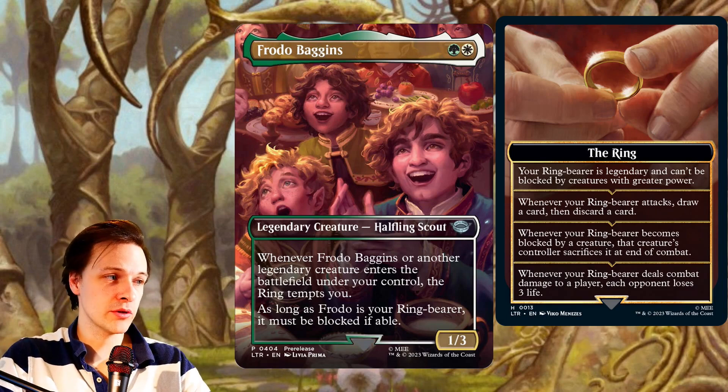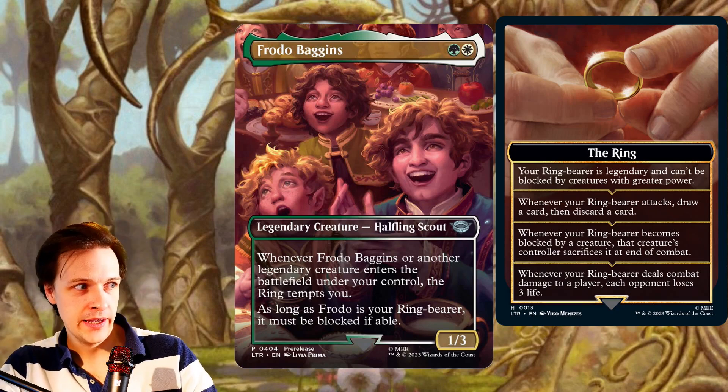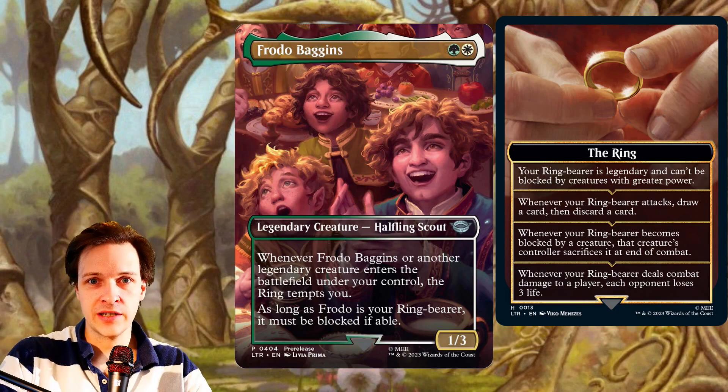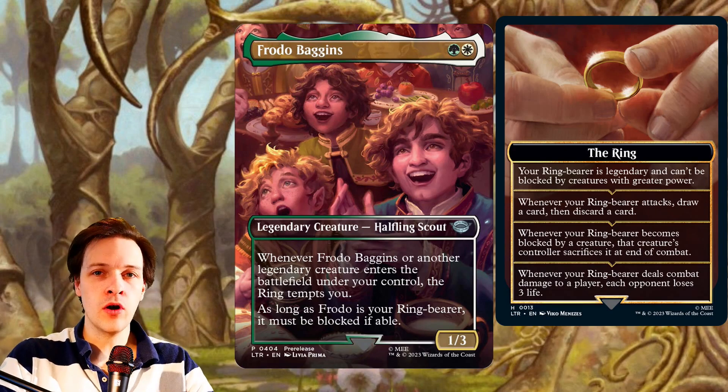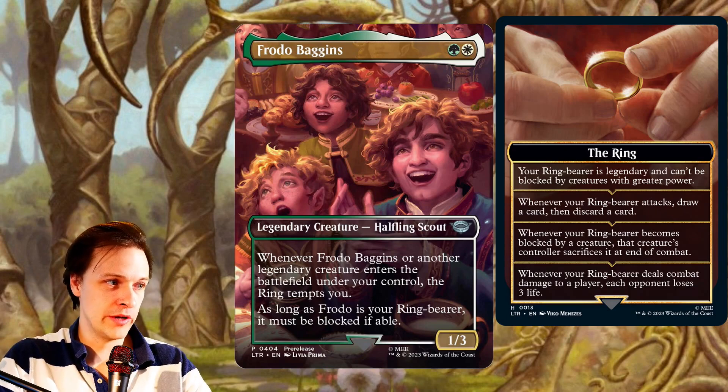Also, the guy must be blocked. So if opponents have something like an Esper Sentinel sitting there not attacking, they have to block with it. So Frodo is kind of on an Esper Sentinel hunt. That's kind of good. Overall though, the ability is still fairly mediocre — drawing and discarding when you attack, skulk, 1/3 stats, must be blocked. For the mana cost, it's not that bad.